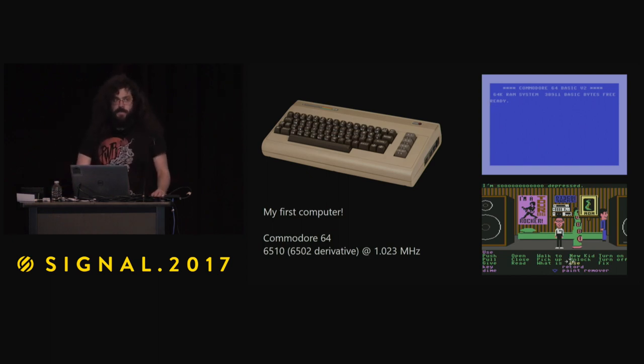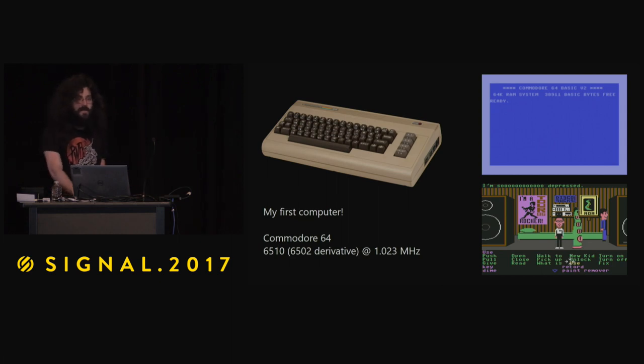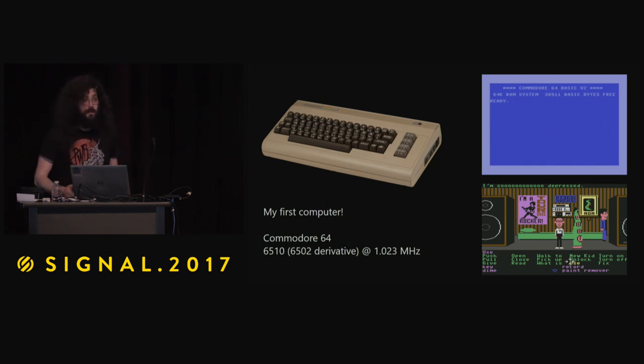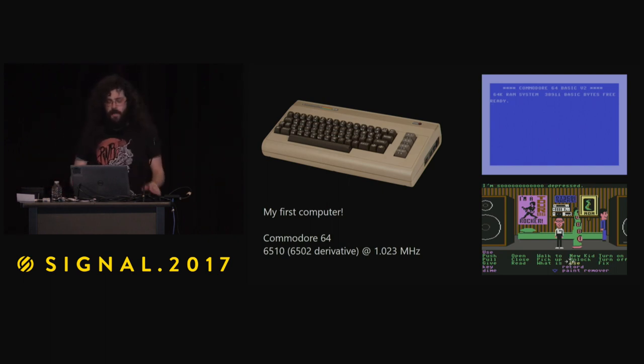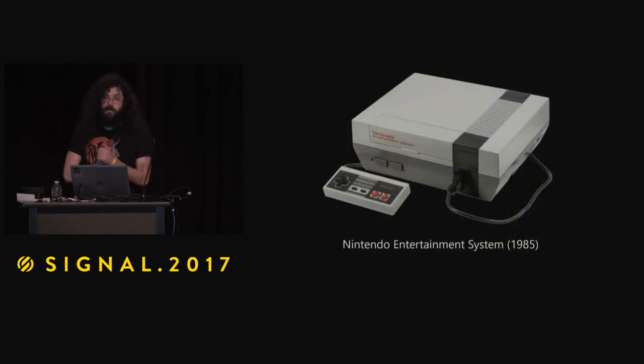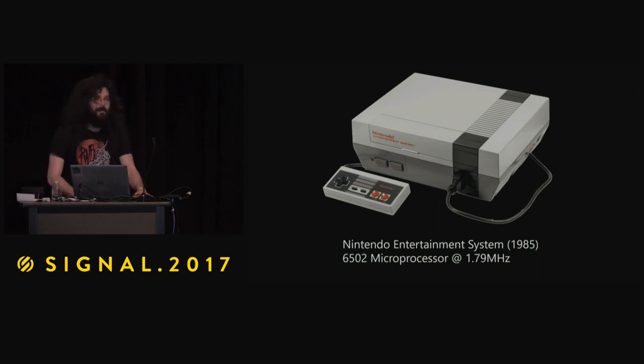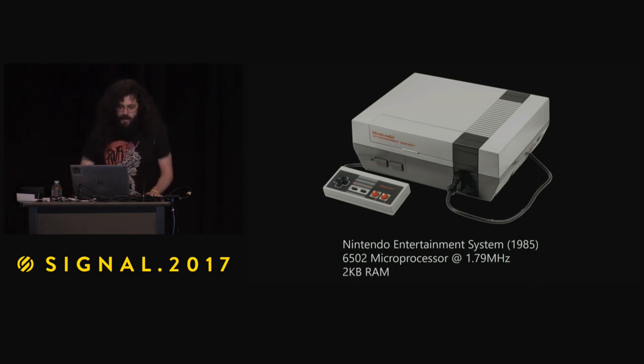I had Maniac Mansion, which is kind of a prototypical adventure game, like a point and click. I wanted to rewrite Maniac Mansion in BASIC, then I found BASIC to be too slow, so I started to learn 6502 assembly language. Thankfully, the Nintendo Entertainment System was actually a 6502 based system, and this was my first gaming console that I really fell in love with. It's running at a blazing fast 1.79 megahertz and has a whopping 2 kilobytes of RAM.